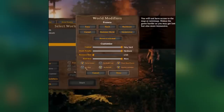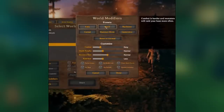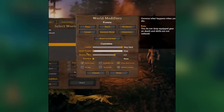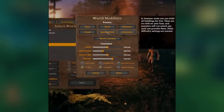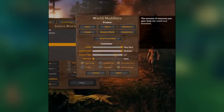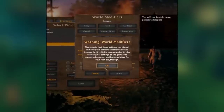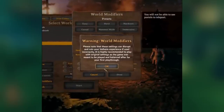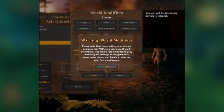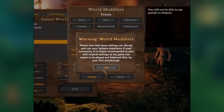First, it's fantastic for accessibility reasons, because there are plenty of people out there who would love to enjoy this game but can't — maybe they don't have the reflexes needed to handle combat due to arthritis or other reasons. Soon you'll be able to tailor the game to whatever you can handle for maximum enjoyment. As soon as you activate the world modifiers menu, you get a warning that says these settings can disrupt and ruin your Valheim experience if used incorrectly, and it's highly recommended to play with original settings for your first playthrough.